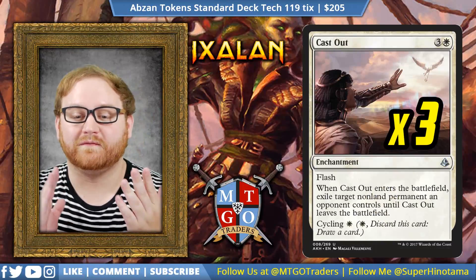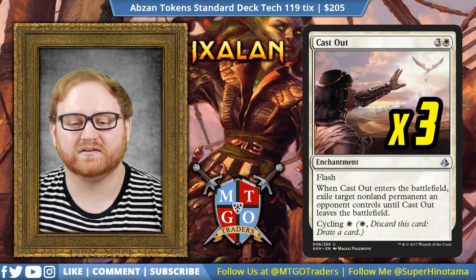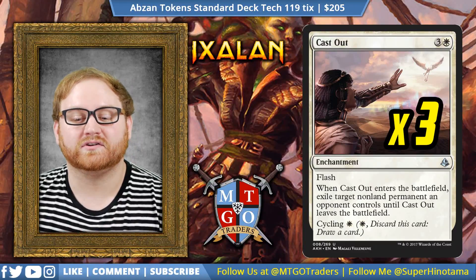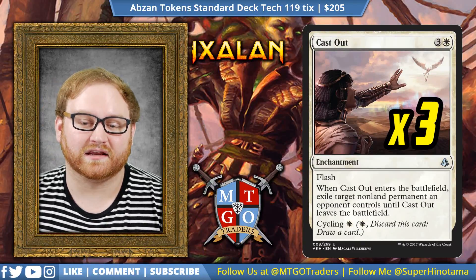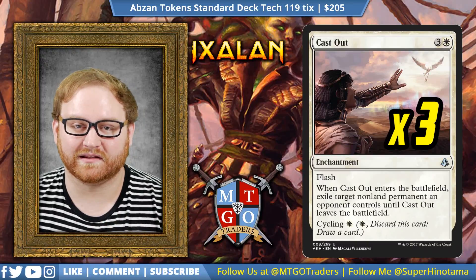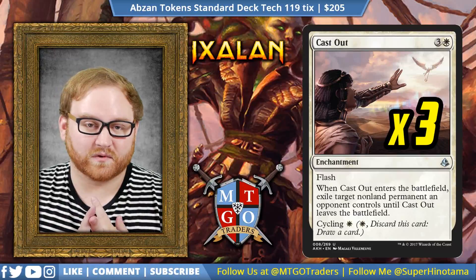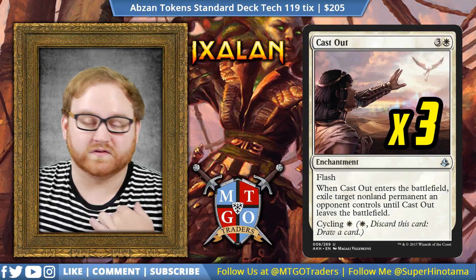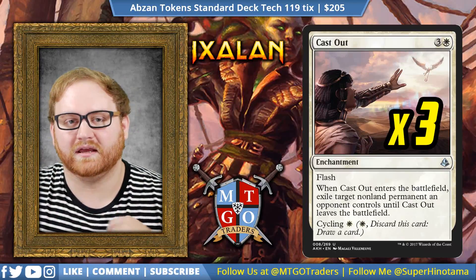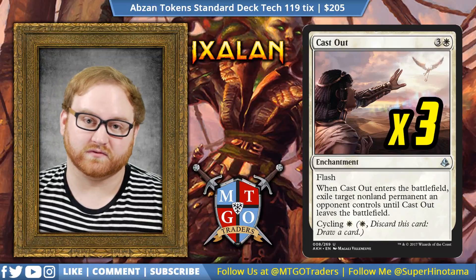Moving on to removal, we have three Cast Out — our four-mana Flash enchantment that comes in and exiles target non-land permanent an opponent controls until Cast Out leaves the battlefield, with cycling for one. In the early game it's basically a cycling card, and in the mid to late game it captures a god, a Planeswalker, or maybe an Approach of the Second Sun to slow our opponent down so we can continue building our token advantage and swing for the win.